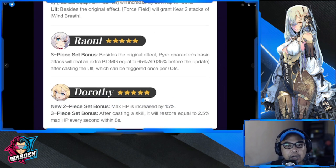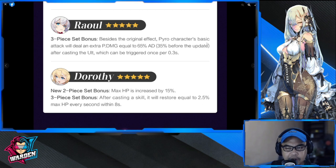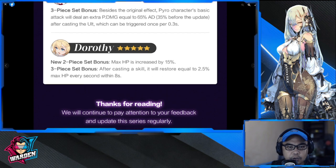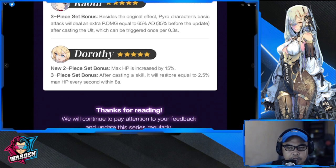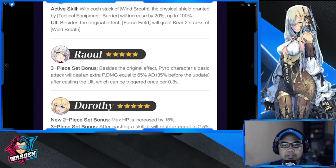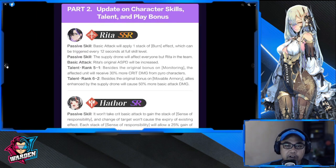For Raul, these are definitely buffs — besides the original effect, pyro characters' basic attack will deal extra damage, from 35 to 65 percent. Dorothy's new two-piece bonus is increased by 15: after casting a skill it will restore equal to 25 percent of max HP every second within eight seconds. This is also a buff. These are the changes so far — very nice changes, especially for Rita and Aluia.